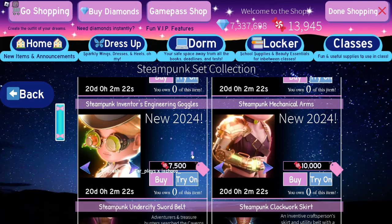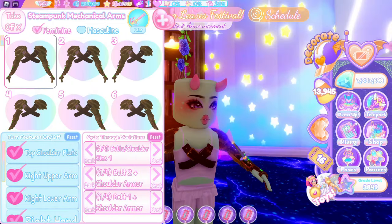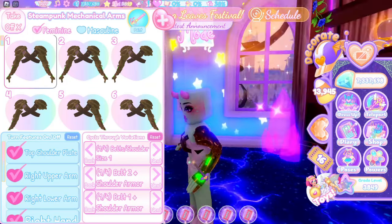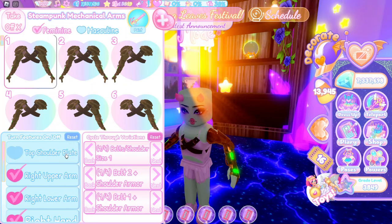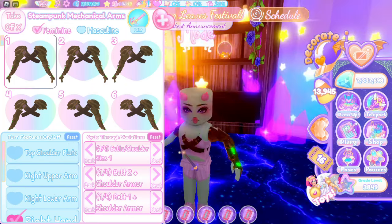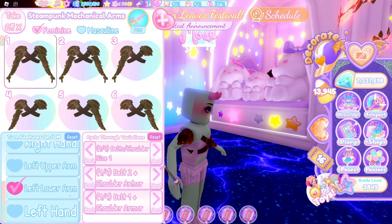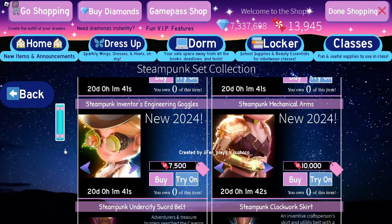Next we have something I was very hyped to see — the steampunk mechanical arms for 10,000. These better blow me away. And yeah, I agree 10,000 is a good price because look at these! 10 toggles — you can alter the top shoulder plates, the right upper arm, left lower arm, right hand, and completely toggle everything.